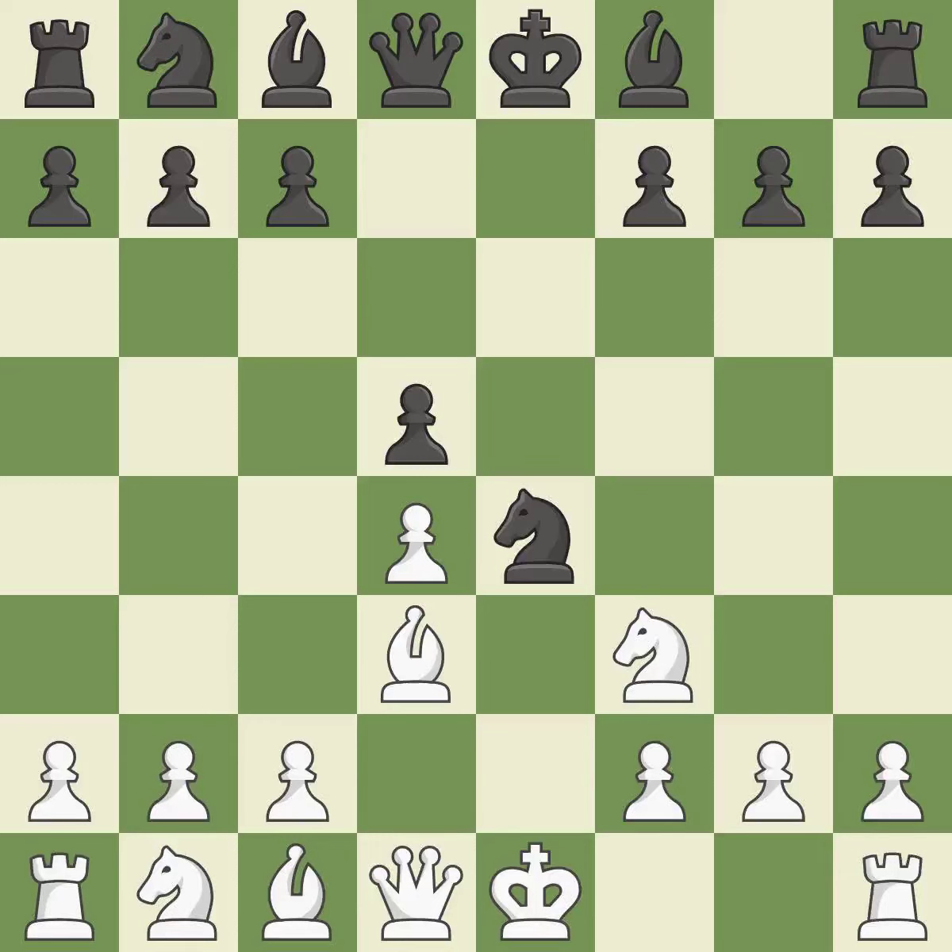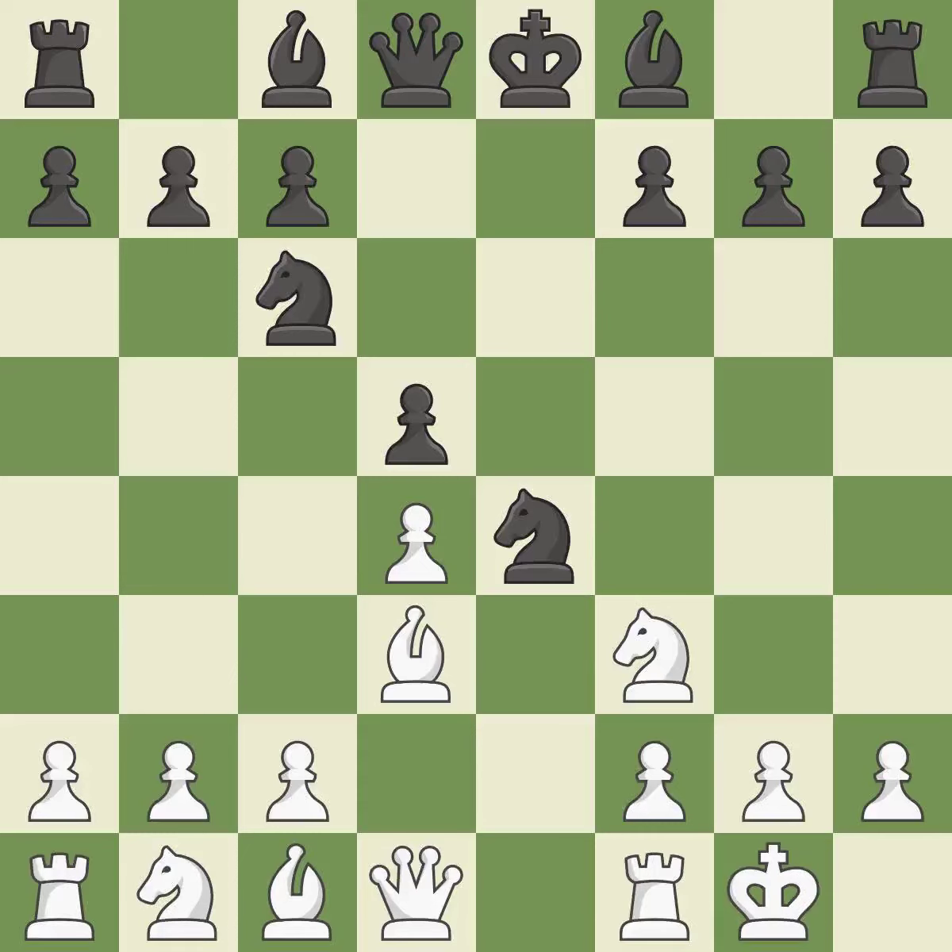Bd3 develops the bishop, attacks the knight on e4, and prepares castling. Nc6 develops the knight toward the center, attacks the d4 pawn, and controls the e5 square. Castling gets the king to a safer square, out of the center of the board, while also developing a rook.